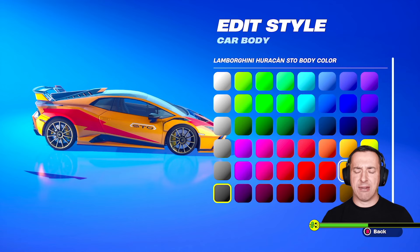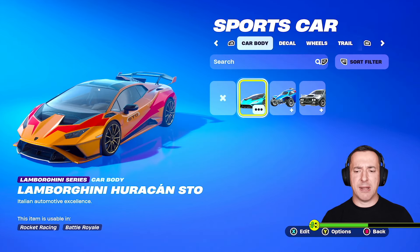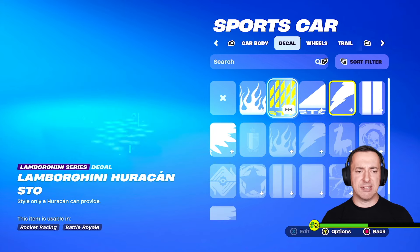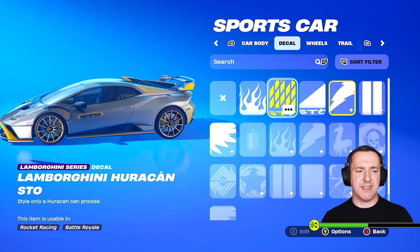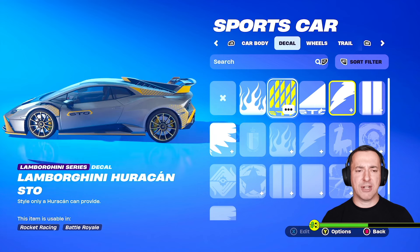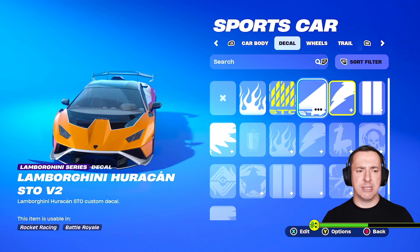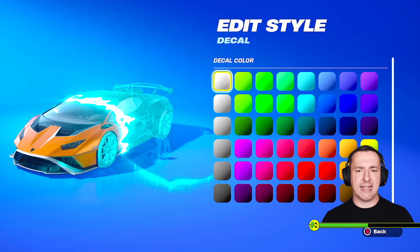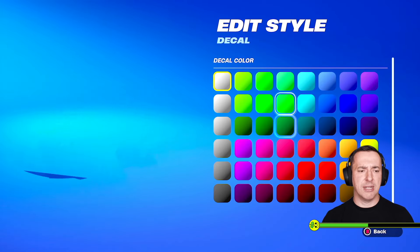Let's say we want to go with the orange — I'll select that. Then if we go to the decal at the top, we can change it. There's one where you can't change the colors — it's specific to this car, gray and orange only. But there are a couple of others you can go with, and on those you can edit the detailing. We've got a green option there which looks quite cool.